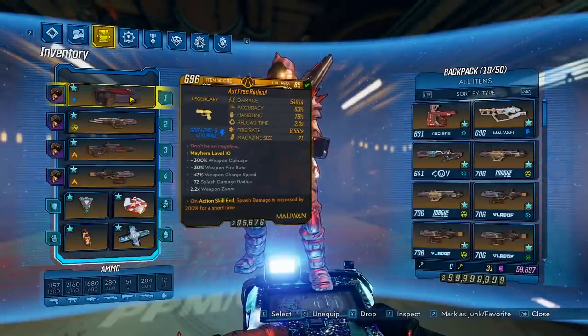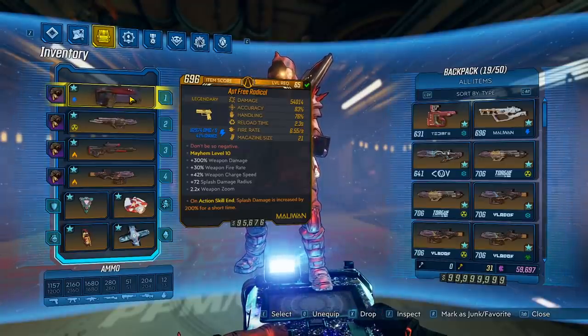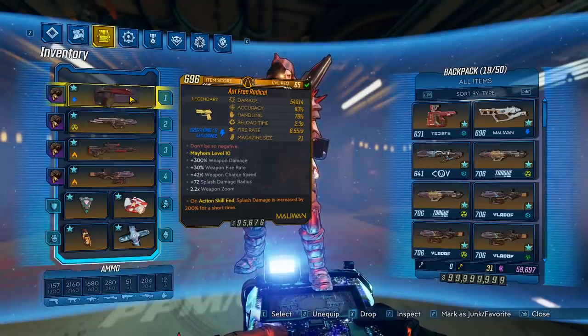To get this gun, you will need the Director's Cut DLC, and this weapon can be farmed from three different locations. You can either farm Hemovorous the Invincible, the Seer, or my personal favorite and also the easiest, Beef Plissken.